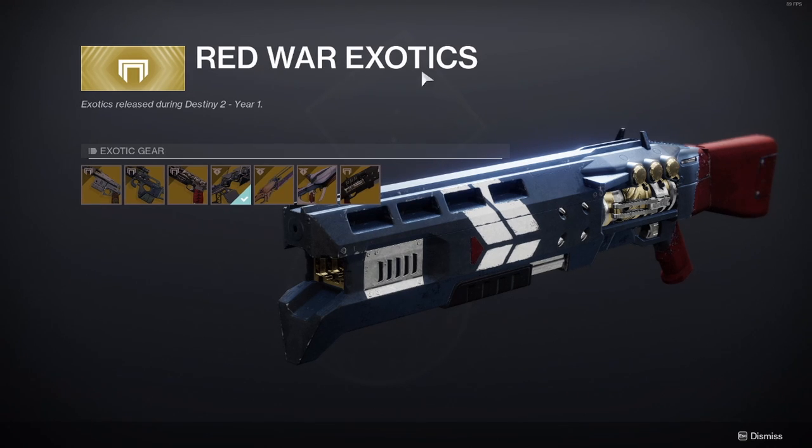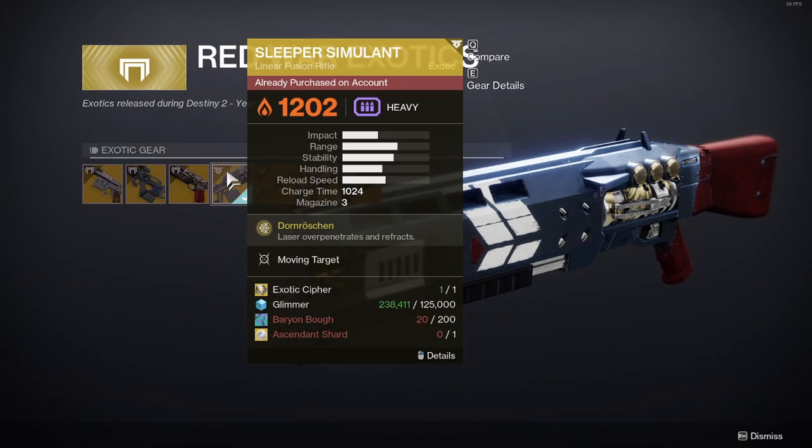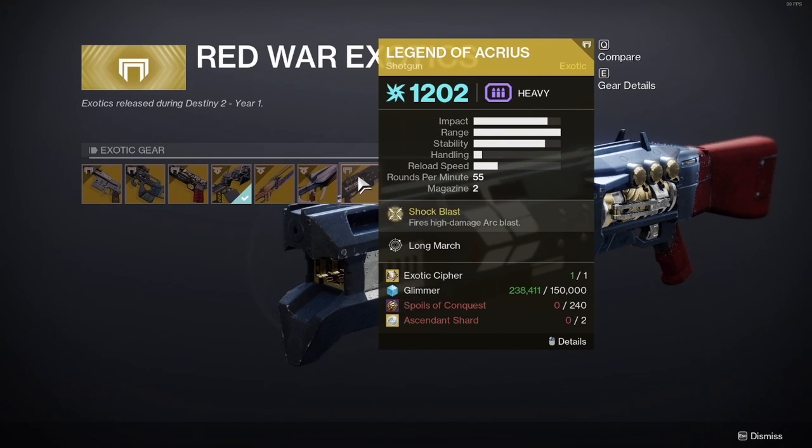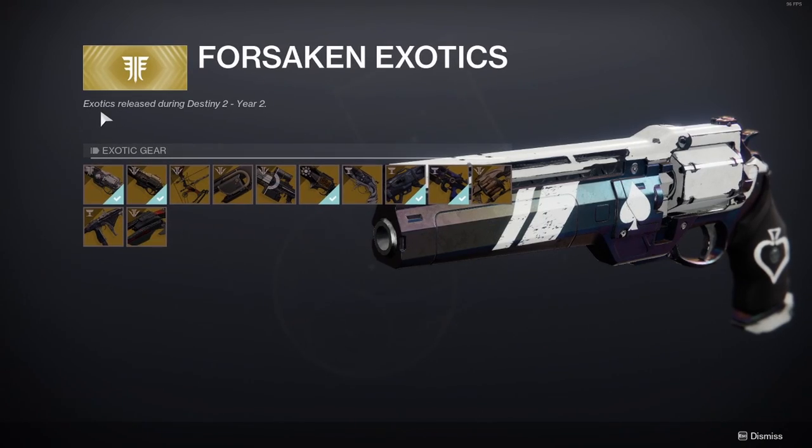For Red War exotics you can get: Sturm, Mida Multi-Tool, Rat King, Leaper Simulant, Wardcliff Coil, Polaris Lance, and Legend of Acrius. Forsaken exotics are exotics released during Destiny 2 Year 2.